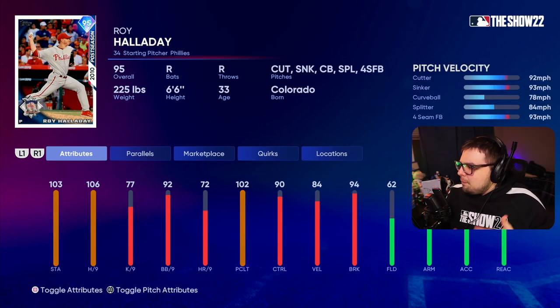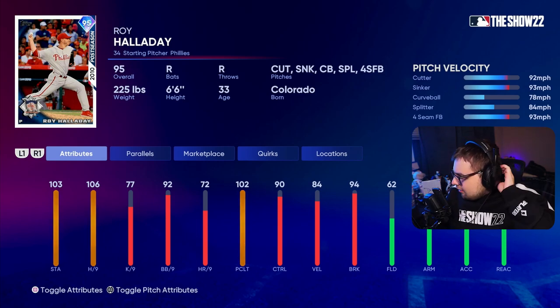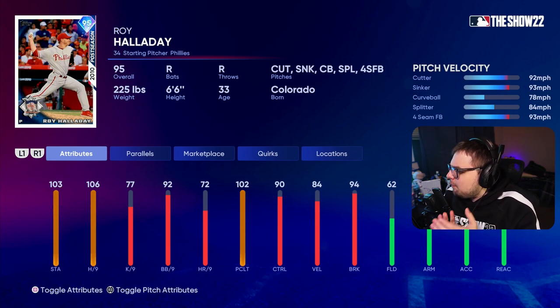I've heard some mixed things - some people don't like that his pitch speeds are virtually the same. The cutter, sinker, and four-seamer are all similar speeds, and some people wish he had a different pitch mix. But at this point in the game, 106 hits per nine is very good.